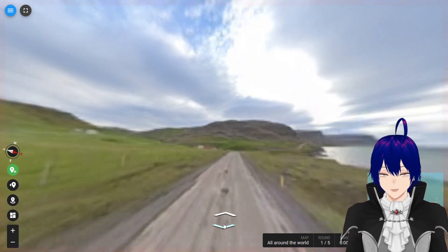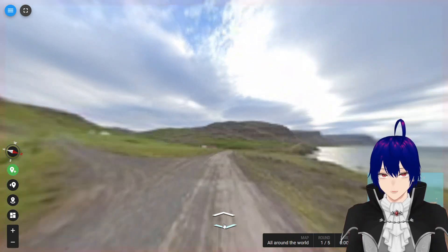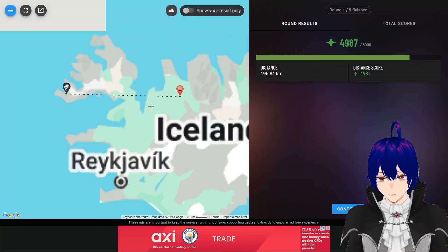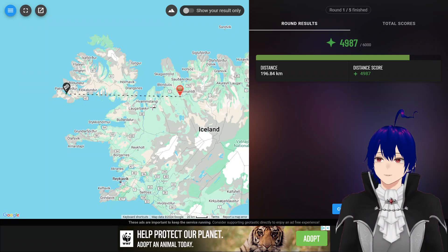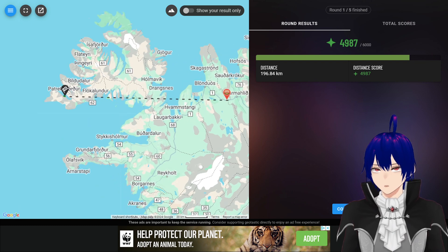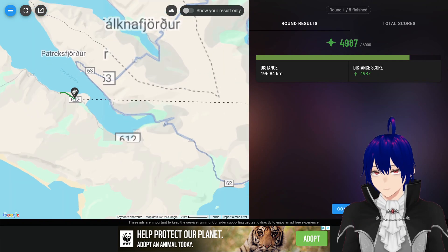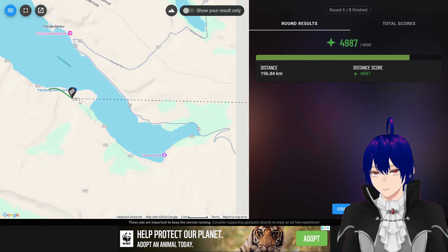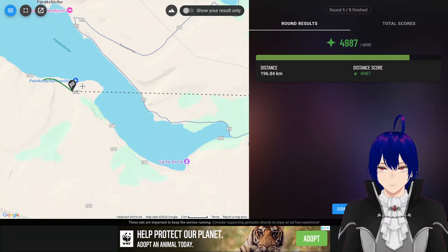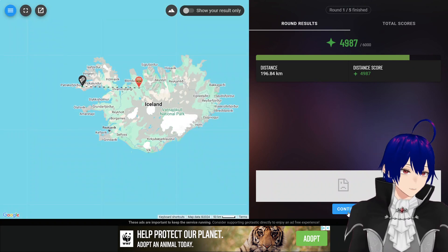Oh we actually saw a place name! We have a place name - oh, it was Iceland! I should trust myself actually. We were in... I still don't see that name. That was - oh, we were near the airport actually. I didn't know Iceland's airport is here at the side. Now we know.